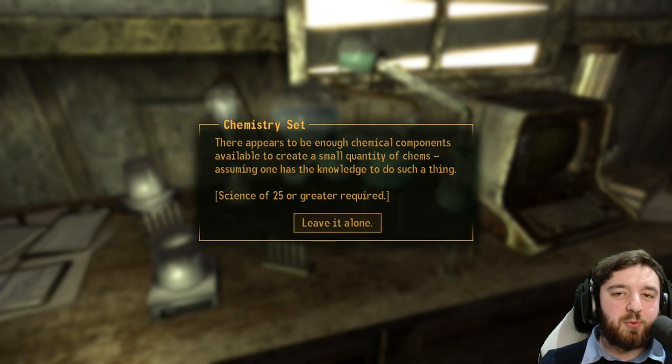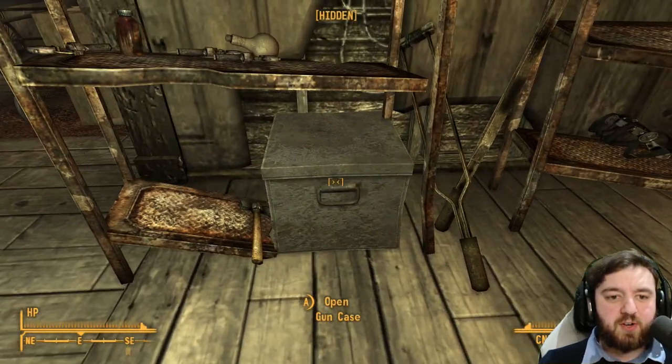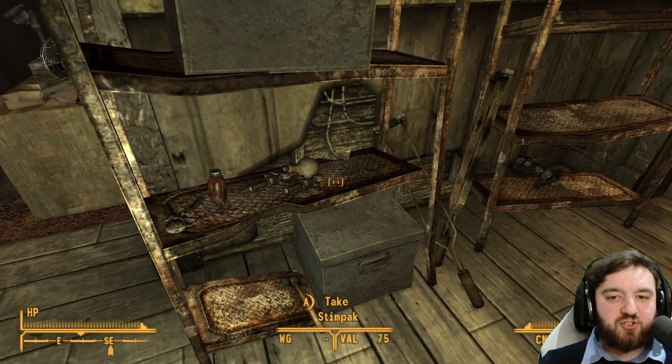There's also a chemistry set. With 25 science, you can make either 5 Stimpaks or just some random chems — useful early on. There's a gun case over here with a laser pistol and some energy cells. Then above it, there are Stimpaks.